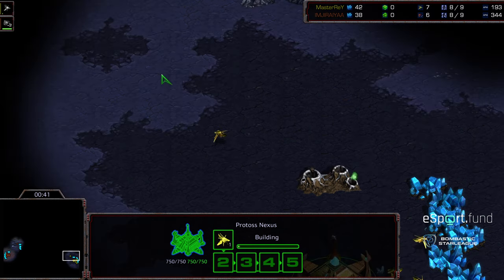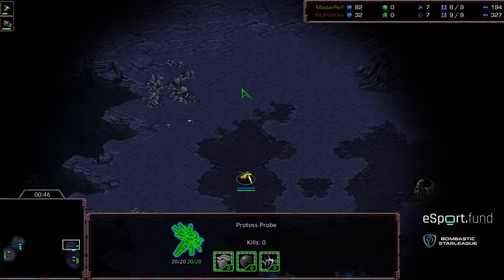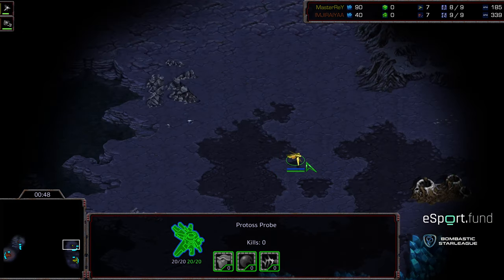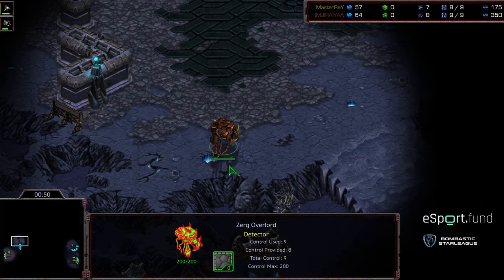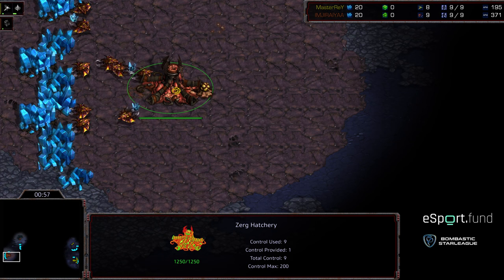Jiraiya putting up an amazing fight in game one, but Master Ray was able to recover — and honestly I felt like he was in a winning position multiple times. It looks like Master Ray is going to do the standard pylon at his natural expansion. This is going to be on Ascension. Let's see — this is actually a map where I like the nine pool opener more, for a lot of reasons.